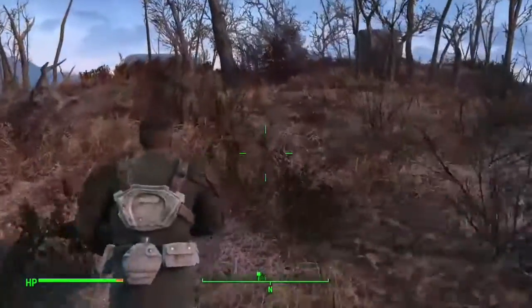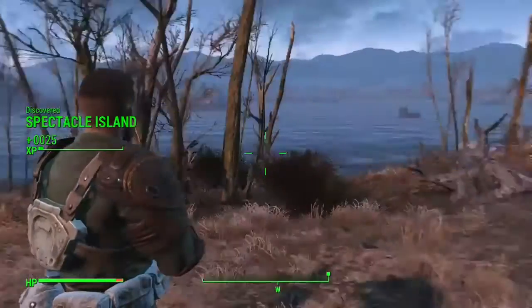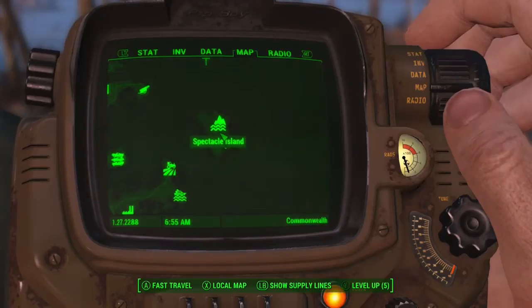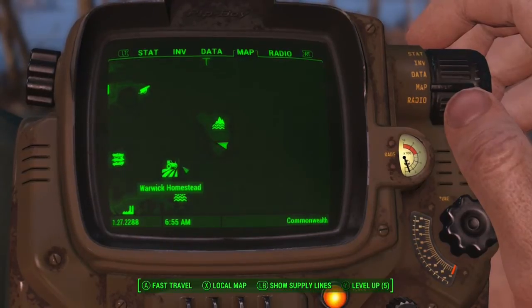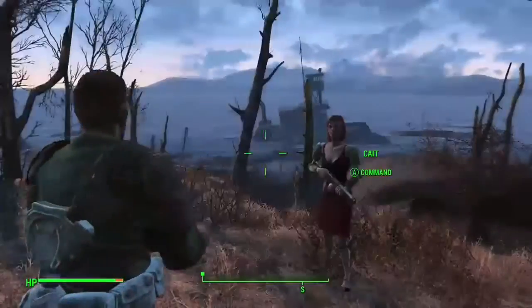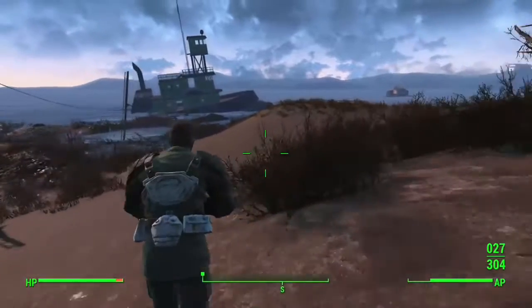What you'll see is there's a shack on top. When you get here, you've discovered the place, and now you can travel back to it. We're going to show you on the map right here — it's just across from Warwick Homestead and the castle. You can swim to it from either place, but I recommend you come in the south way.